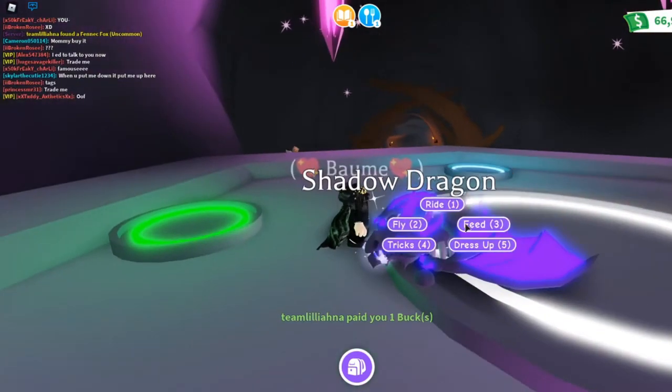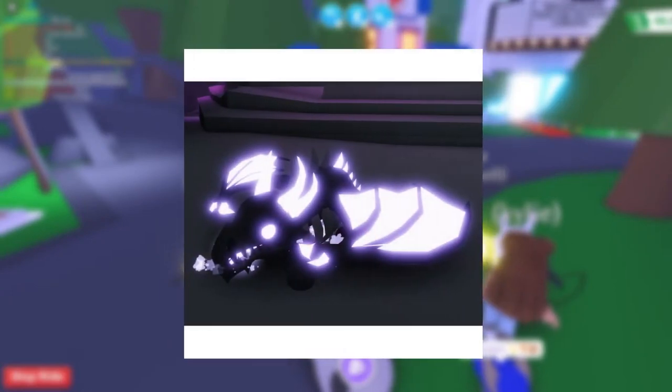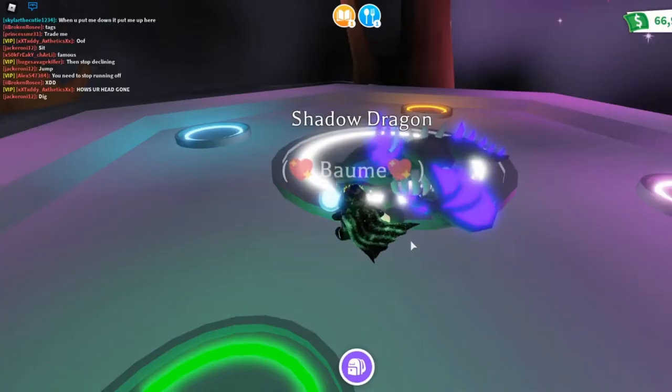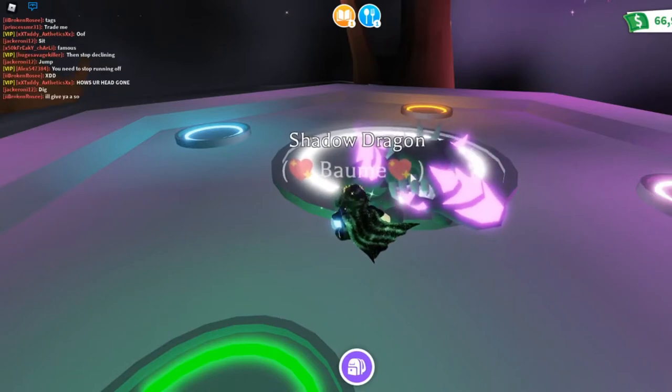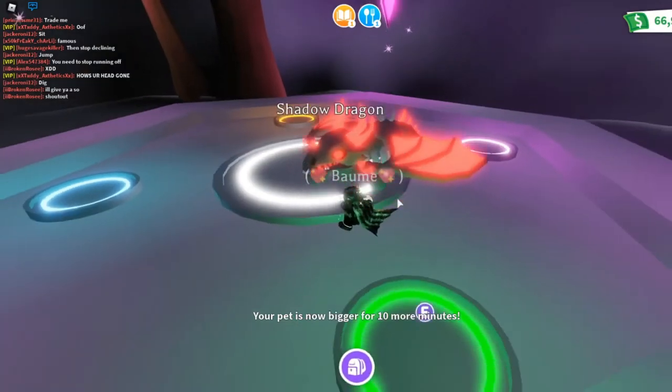Its neon appearance has a ton of its parts in neon purple tone. Its horns, internal wings, and dark scales sparkle gleaming purple, with its searing breath stronger and more splendid than previously. The Shadow Dragon is an unquestionable requirement — it positively emits the impression of you being a dedicated Adopt Me player who is likewise a mogul.